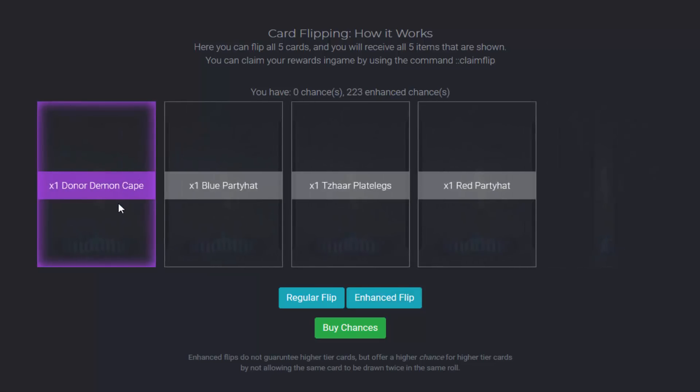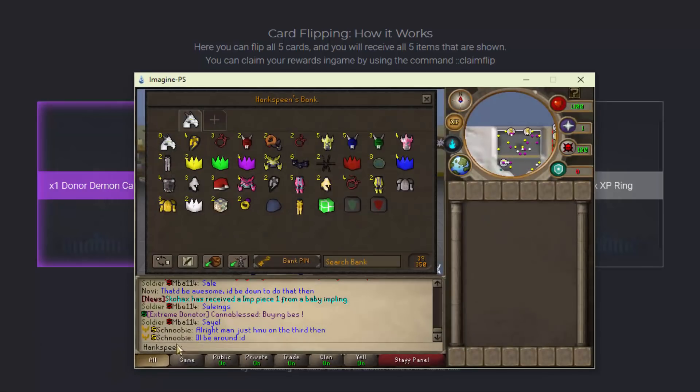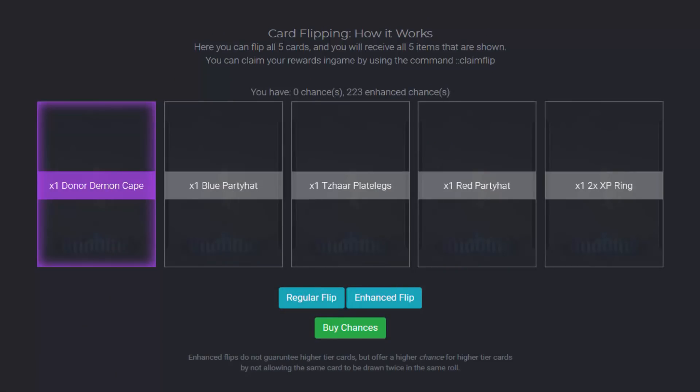Holy crap guys, we just got a donut demon cape. I believe this is a legendary — that's insane. That's not even one of the best things you can get, but we just got a donut demon cape. I'm not going to claim this now; I'll claim it later so we can price it up. I'm pretty confident that's at least one quadrillion.